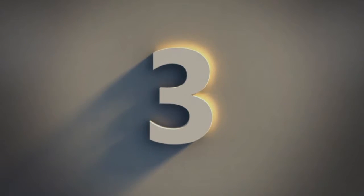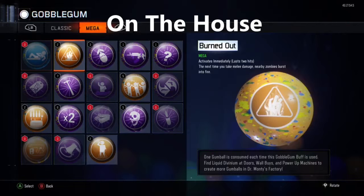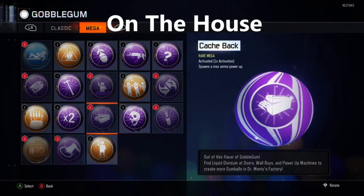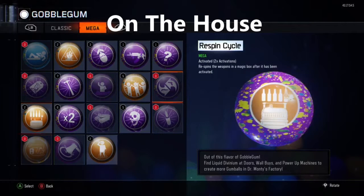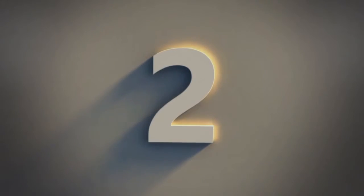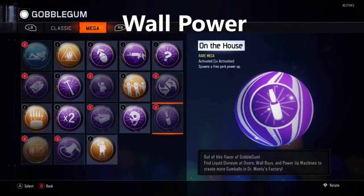At number three we have On the House. Basically, On the House spawns in a free perk bottle — it could be anything from Quick Revive all the way to Widow's Wine. Very good if you only had like 500 points at the start.